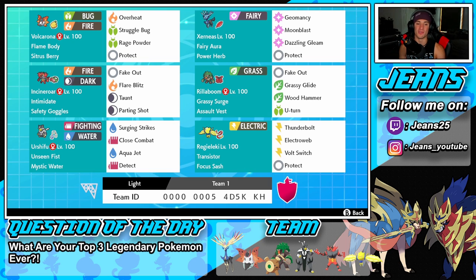Bottom left we have the one and only Water Urshifu. I love using Water Urshifu — it's a little off-meta compared to the Darker Fist version. Unseen Fist to hit through Protects, Mystic Water so water moves do more damage, Surging Strikes and Close Combat for STAB, Aqua Jet for priority, and Detect as our protect move. Final Pokemon is Regidrago — fast, hits hard, dominates the meta. Thunderbolt for STAB, Eerie Impulse for speed control, Bolt Switch to pivot, and Protect. Rental code is at the bottom of the screen!